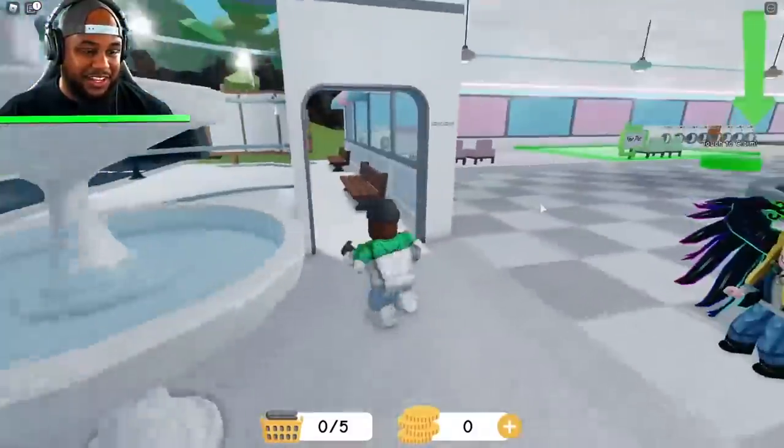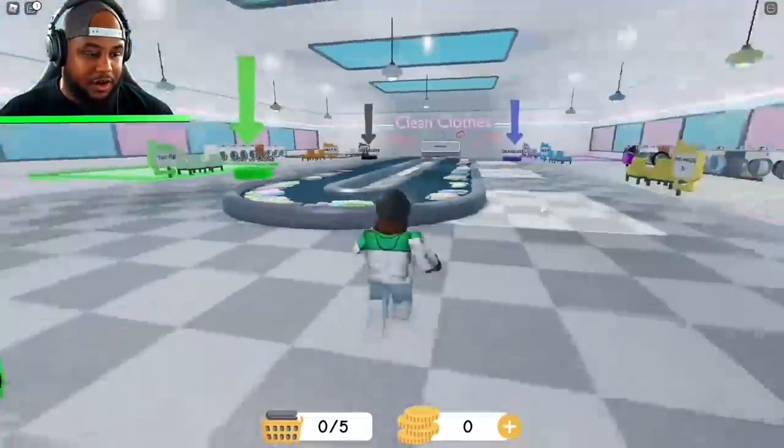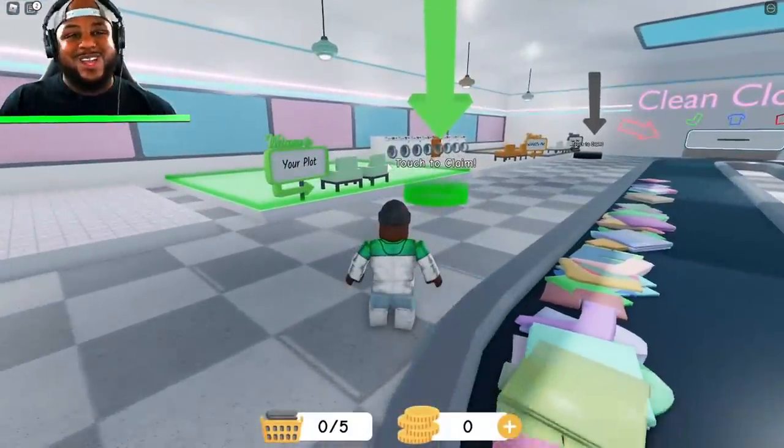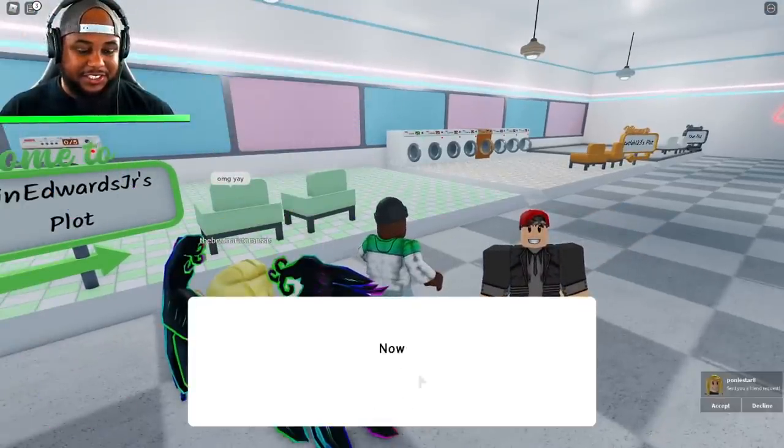Okay, so we need to get a plot. Where's the plots? Oh, over here. I got to get the green one, baby. Y'all know your boy. You now own this laundromat. Congratulations!